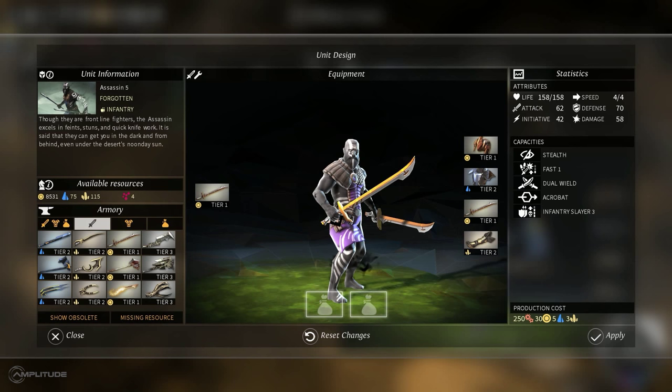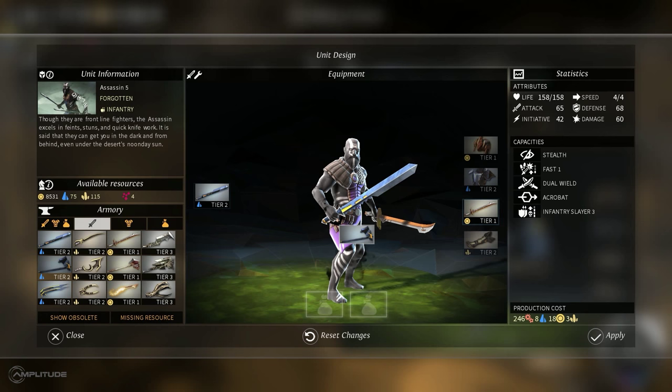The Forgotten also have dual-wielded units — the first units we have in the game with two weapons. That's how they're a lot of fun to play and a lot of fun to look at on the battle map.